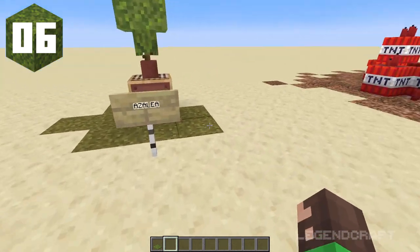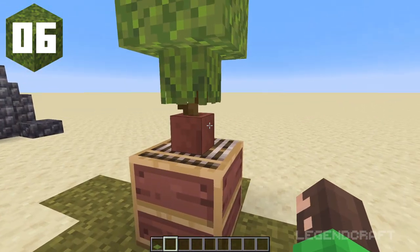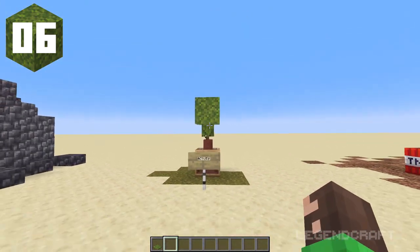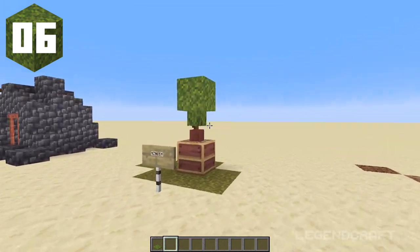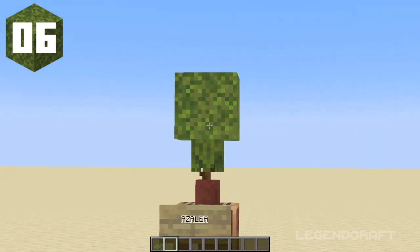For the next design, we've got a cool azalea bush design. I've put a flower pot with a little azalea bush on top, then added some moss on top of that. It's a really cool tree design — it looks kind of like a bonsai tree. I'm definitely going to use this in more of my builds. It looks very, very cool.